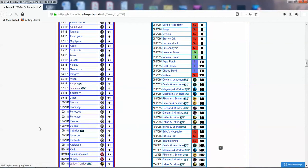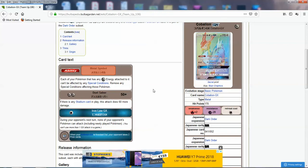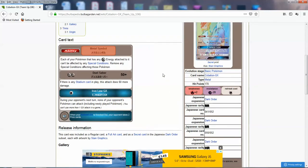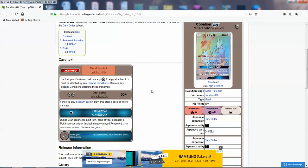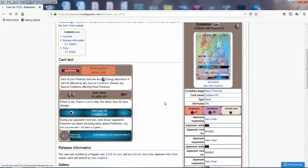We've got Cobalion GX at 170 HP with one retreat. Each of your Pokemon that have any Metal Energies can't be affected by Special Conditions — like Virizion EX for Metal Pokemon — pretty handy. Then Dual Sabers: if there's any Stadium card in play, this attack does 110 for two. And the GX attack prevents all of your opponent's Pokemon from attacking during their next turn. You essentially completely stall your opponent out for one turn. A good Pokemon for Metal decks.